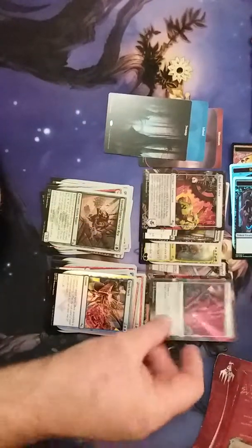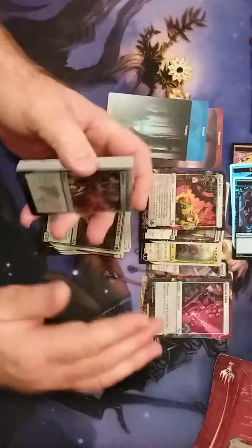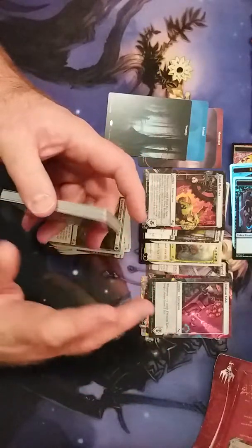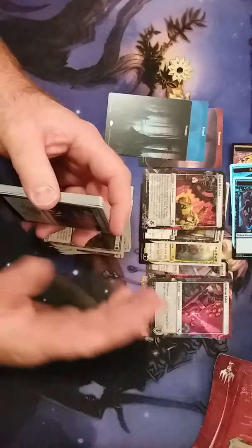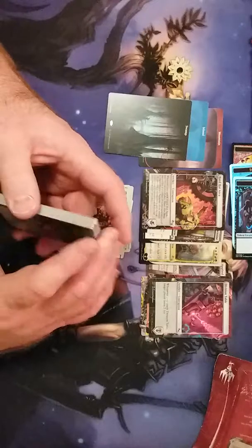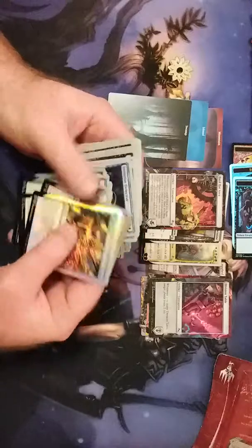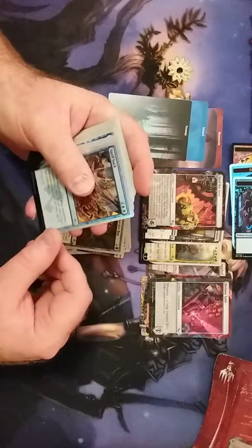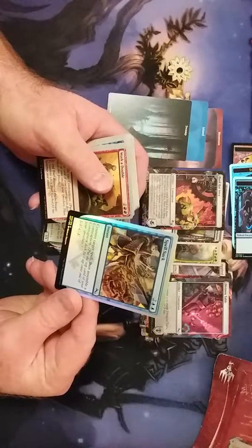You can buy these packs at Books-A-Million for the draft pack — right around $11.98, so your tax comes to about $12.50 or so. This one we didn't do too bad. I wish this was a foil land but it's not, but still pretty good because everybody likes the foil Spell Suck.